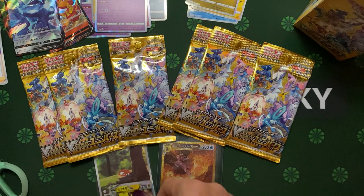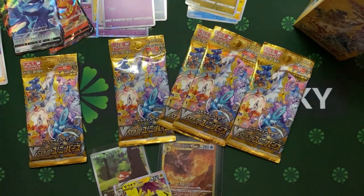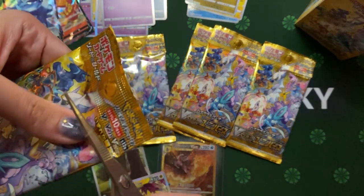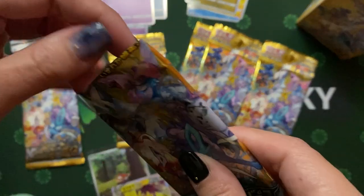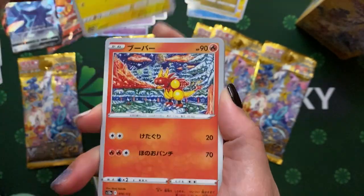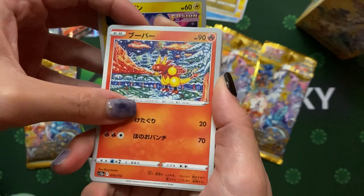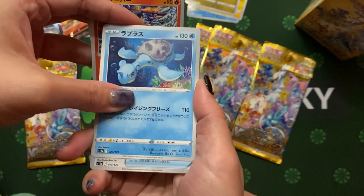There goes my hit — is it a blank pack? Yep, it's a blank pack. Based on the characters you probably can tell. Oh this guy, Magmouth. Oh, this is the normal Lapras — a lot more Lapras, right?